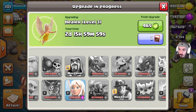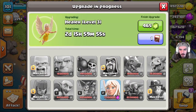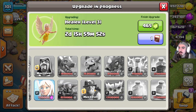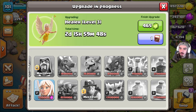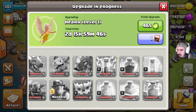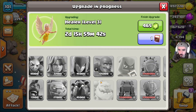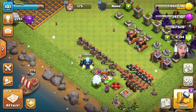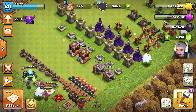I do have a book of fighting but I don't want to use that on a two-day upgrade. I want to use it on something that's gonna max out something — like maybe the yetis, which are 13.5 million, 14 days. I could instantly finish that, which would be awesome. Also I've got to get my dark troops upgraded — those are very important for hybrid; gotta get the hogs upgraded.